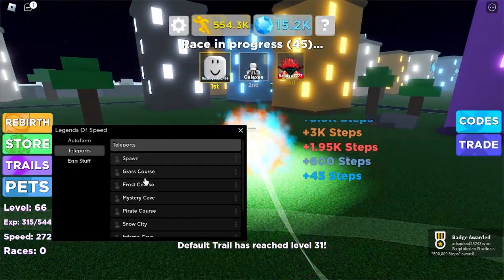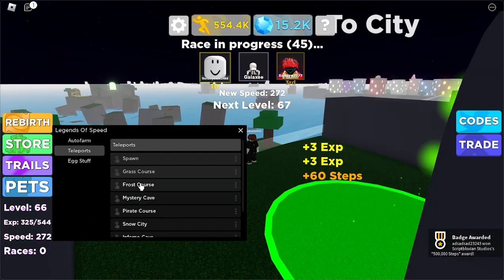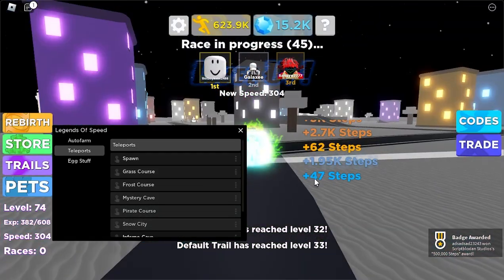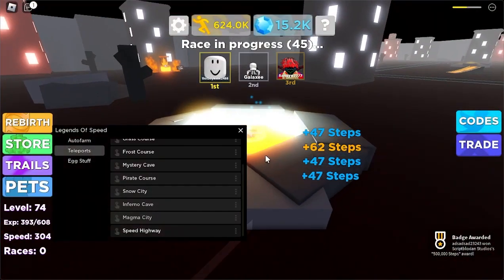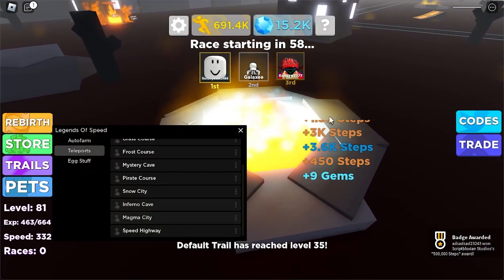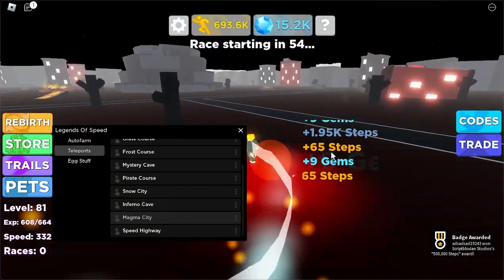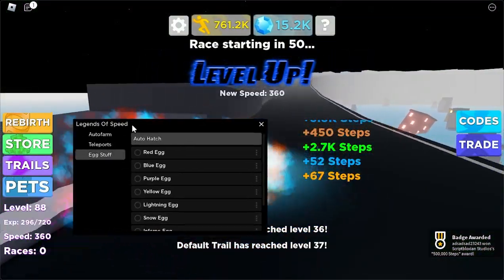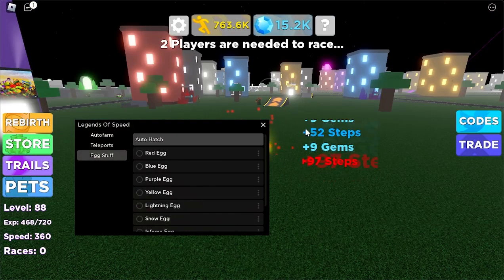And then teleports — it has most of the teleports basically. We have spawn, grass course, frost course, mystery cave, pirate course, snow city, inferno cave, magma city. Sometimes it'll go in there but it'll put you back up. Now we're in magma city, we're alive. And then speed highway. This is a really simple script, you can find this in the first link in the description. Very good, very OP — thank you guys for watching, peace.